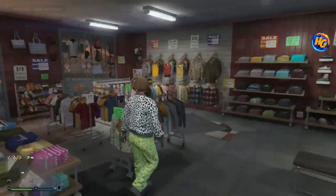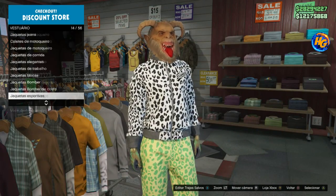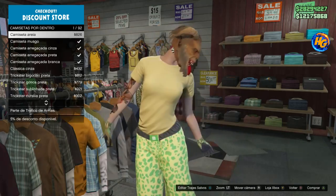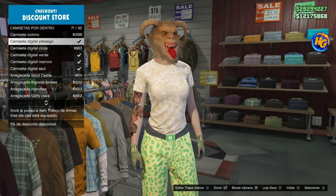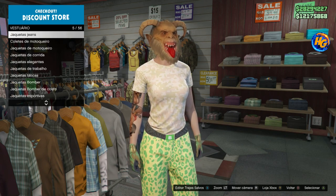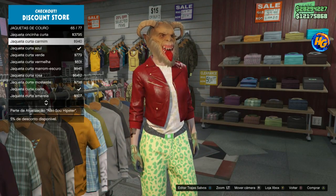Arriving at the female character, we'll only change two items on the outfit — don't touch the mask, don't touch anything else, or you'll have to re-bug the earrings. First, go to undershirts — camisetas, camisetas por dentro — and select 'camiseta digital pêssego' (digital peach t-shirt). Then go to leather jackets — jaqueta de couro — and select the short blue jacket.